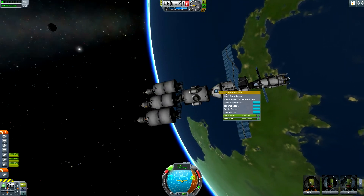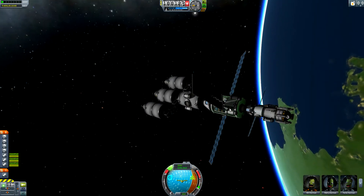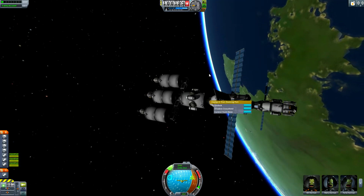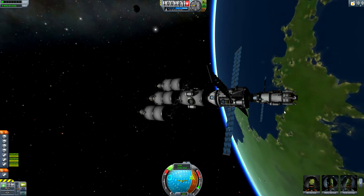The first thing I launched is the capsule with the processing lab, pretty much standard with some solar arrays, some RCS ports and tanks with a couple of Clampatrons on either end so we could dock things to it, and then docked to it is a lander here on this end.